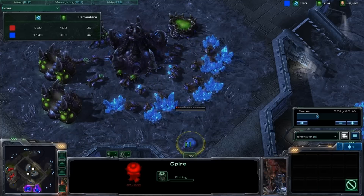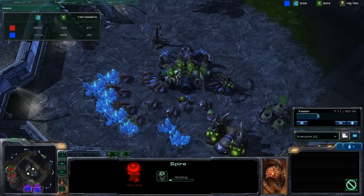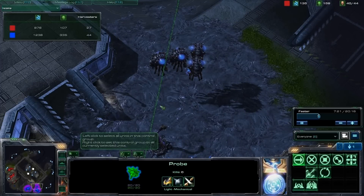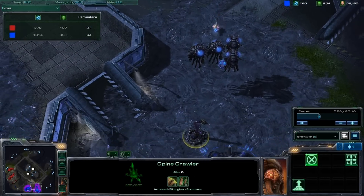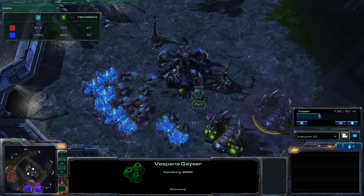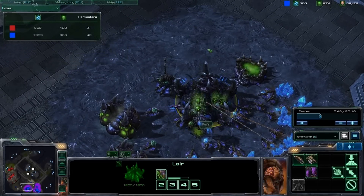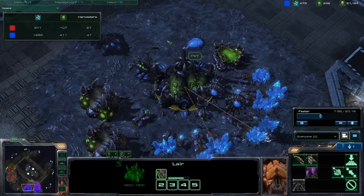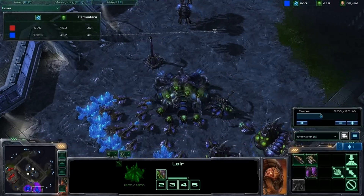Now I'm ahead by 17 on harvesters and putting up my spire. I have three gas going and I'm getting a fourth gas to support the heavy mutalisks I'm going to be getting. He's sending a probe out for a regular intel report to see if I'm going any specific unit. My spine crawler takes that probe out in two shots. Geyser finished — transferring some drones onto that geyser. I'm so heavy in resources, why not put down a roach warren? And why not a hydra den in case I might need them? It's a small cost to have that tech ready if you need it in a pinch.